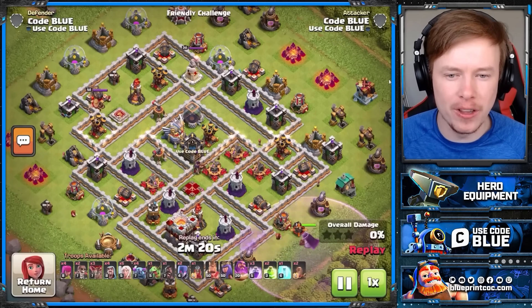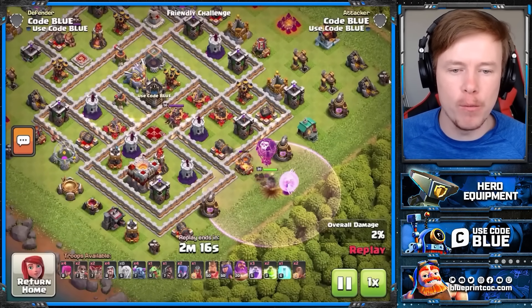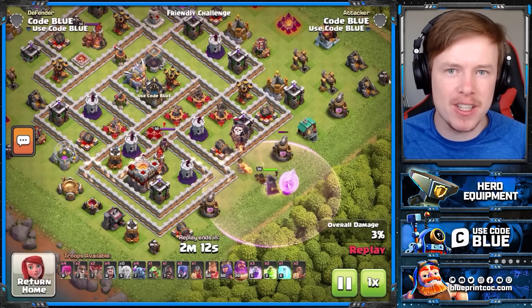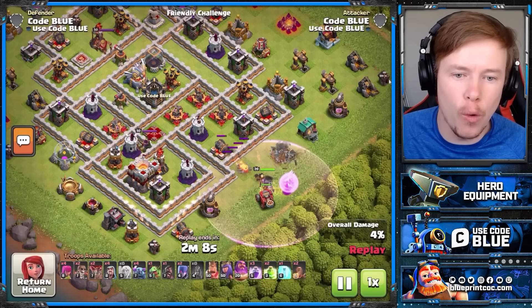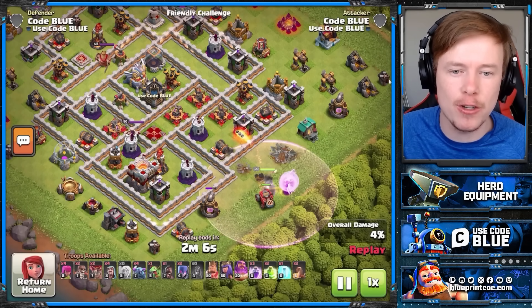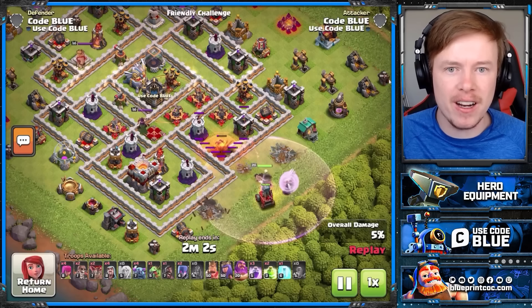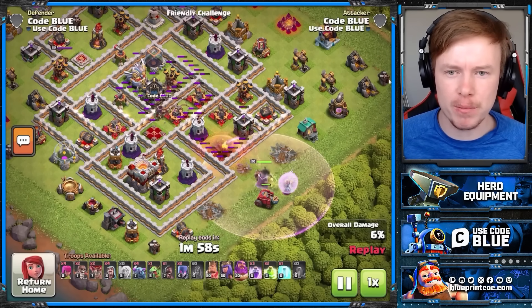Let's start at Town Hall 11. We're going to come in with a PEKKA Smash, starting off with a Warden Walk. Why the Warden Walk? Because it best maximizes the Fireball hero equipment. You can Warden Walk slightly far into the base to maximize the Fireball, but then pull your Warden out and direct him into whatever's left of the base with the rest of your smash troops.